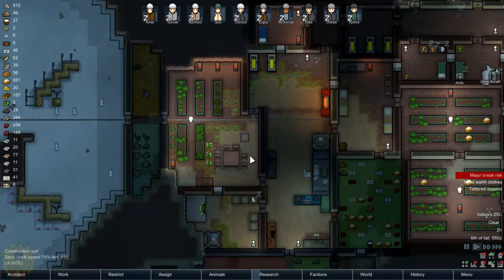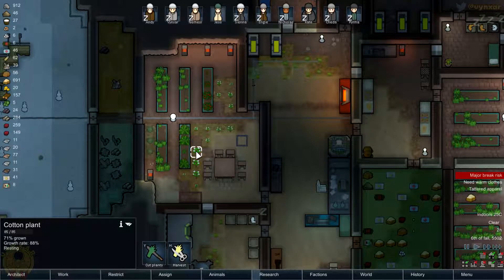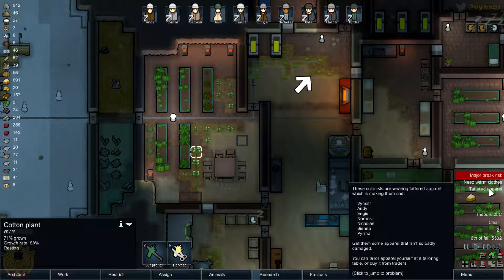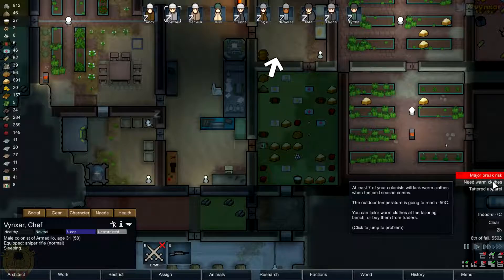Let's see what I can do. I was also growing a bit of cotton so if we were to finish this, we might be able to begin to make some new clothes because we've got clothes which are quite in bad state. As you can see, everybody's lacking clothes, so I will need to make a bunch. We need also to check who's lacking warm clothes.